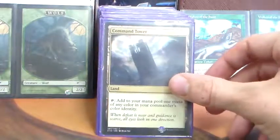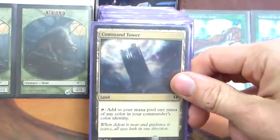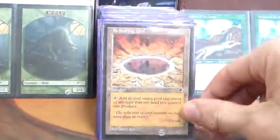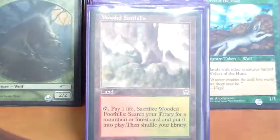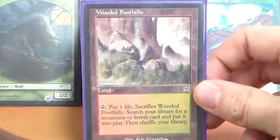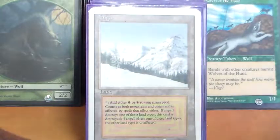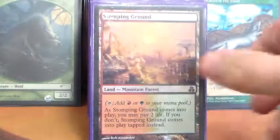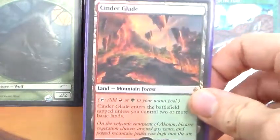Let's go ahead and get into the mana base. Command Tower — standard included in any multicolored commander deck. Reflecting Pool is just hopefully another source of red or green that comes into play untapped. Wooded Foothills is our fetch land — we can tap, sacrifice, pay one life, and go find one of the following three cards: Taiga, the original dual land; Stomping Ground, which is obviously our shock land; or Cinder Glade, which is our tango land.